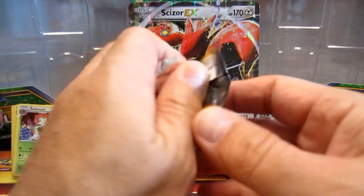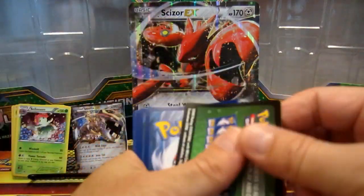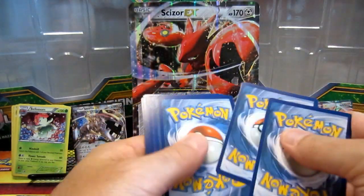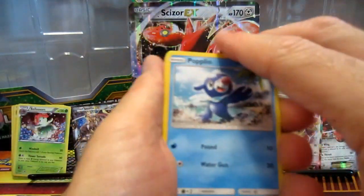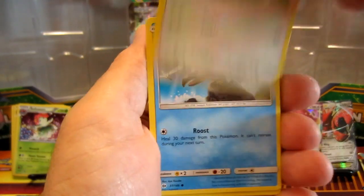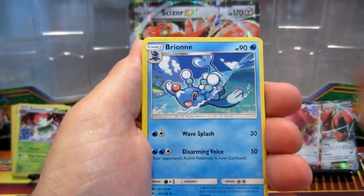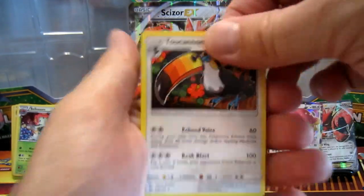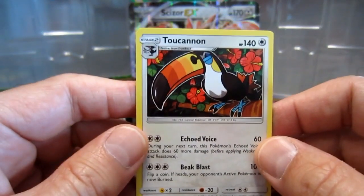Can we save the best for last? This is it — end of the video. Is there any more gas in the tank? Cards from the final pack: Popplio, Stufful, Wingull, Furfrou, Lilliput, energy, Crabrawler, Steenee, Bruxish, and Toucannon — my favorite Fruit Loops cereal mascot. Gosh darn it, nothing amazing, folks.